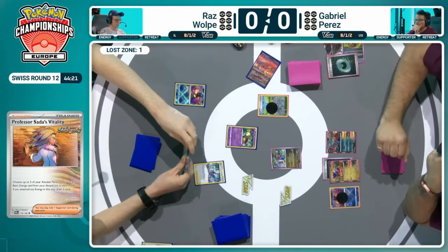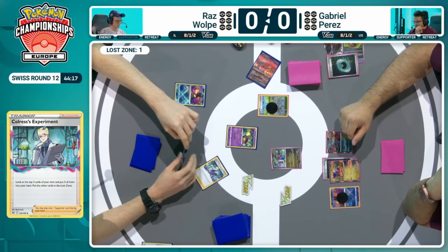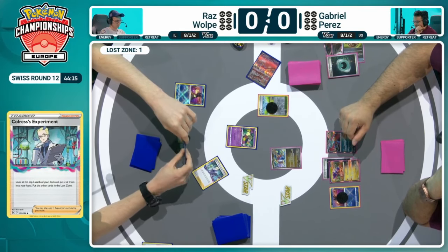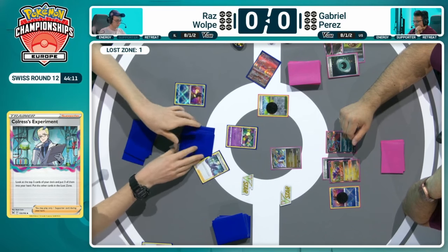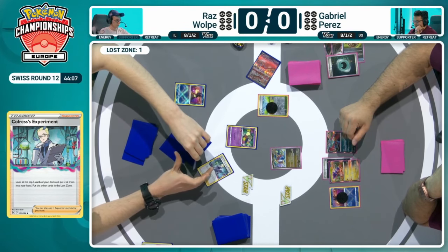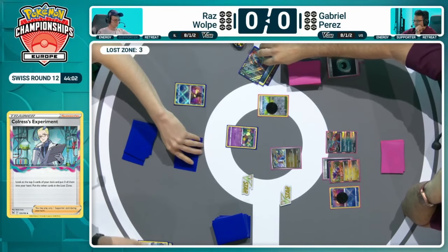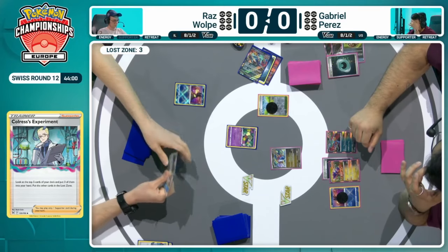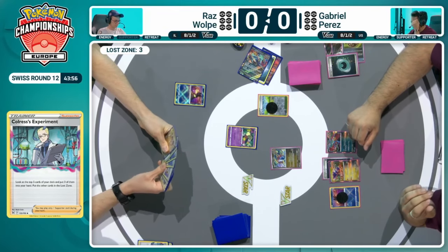The Slitherwing is also a pretty rough start because of such a high retreat cost — 3 retreat. You never want your high retreat cost Pokémon to be your starter if they're not designed for that particular moment. Now it's over to Raz, and this is the turn for Lost Box. He's got that Colress's Experiment — a chance to really ramp up the Lost Count. But with Comfey prized, it will be trickier to build up that Lost Count through the Flower Selecting. So this turn may be just leaning towards the Cramorant attack and getting some damage on the board.